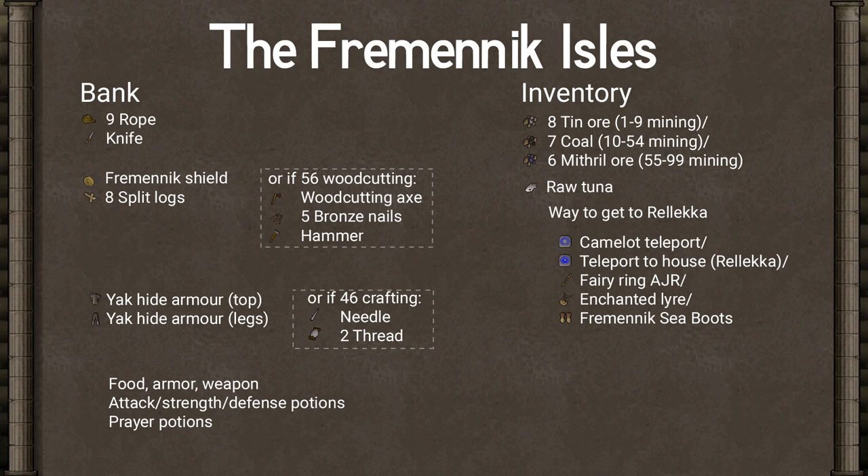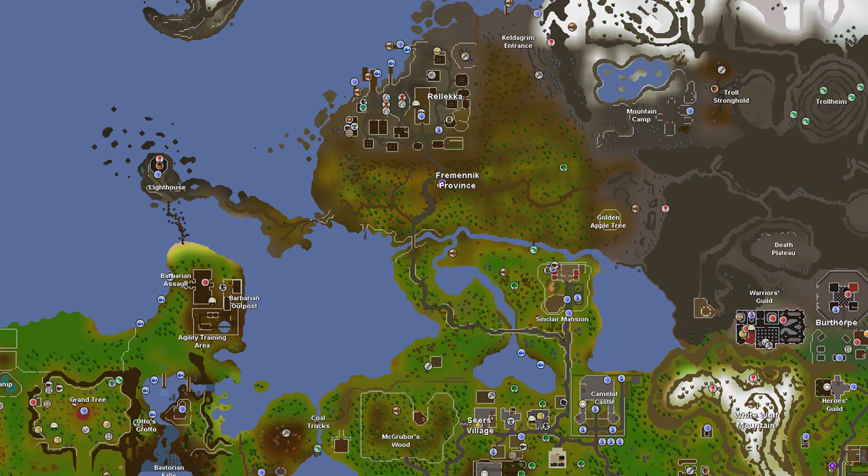You'll need some standard stuff for battle: food, armor, weapon, potions, and several prayer potions specifically since there's no nearby altar. In your inventory you'll need a few ores depending on your mining level — if it's 9 or lower bring 8 tin ore, between 10 and 54 bring 7 coal, and 55 or higher bring 6 mithril ore, all of which can be noted. You'll also need a raw tuna and a way to get to Rellekka: Camelot teleport, teleport to house, fairy ring AJR, magic lyre teleport, or your Fremennik sea boots. The quest begins at the northernmost dock of Rellekka.